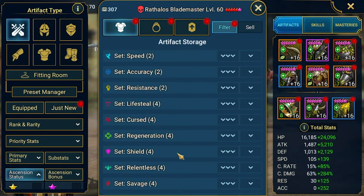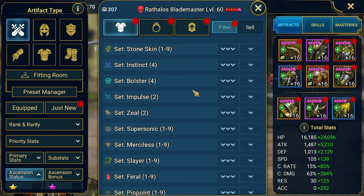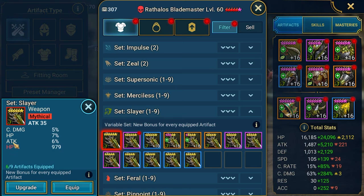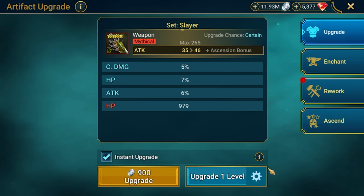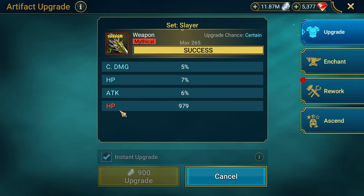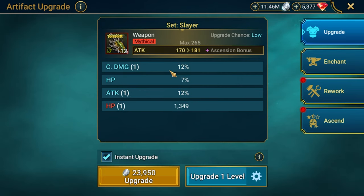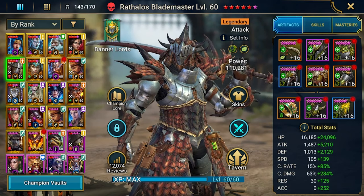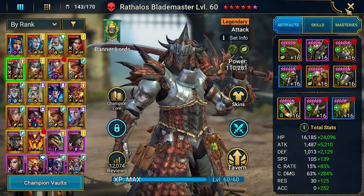Let's check the weapon from slayer. We got this one — no speed, only attack and critical damage. We probably need to re-roll this one. Let's see if we hit the red stat. I prefer more speed — probably need to re-roll. I need to think about this and try a few things in the optimizer to see how it will work. But at least the 9-piece slayer is now unlocked for Rathalos.